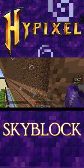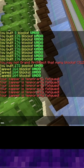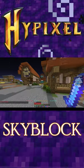So, you wanna build a farm in Hypixel Skyblock, but your block zapper is always fatigued? Don't worry, I got a solution for you. Whenever your block zapper is fatigued, you warp into the hub and break a single block.